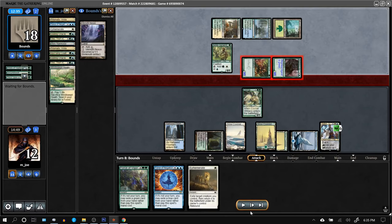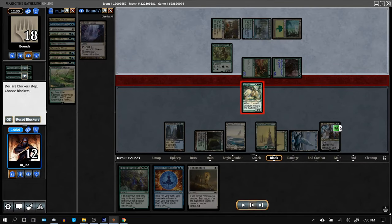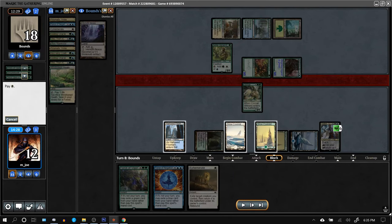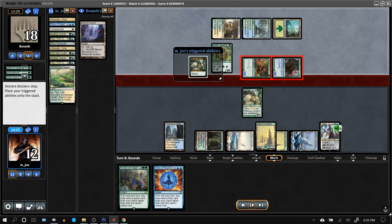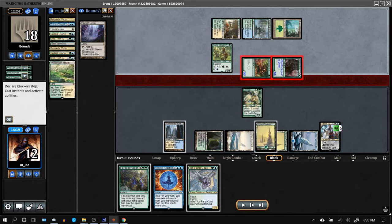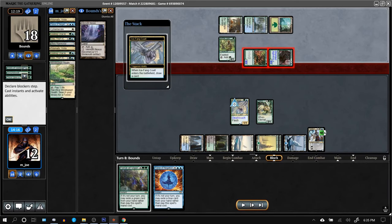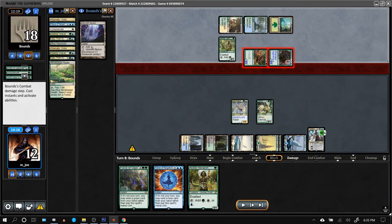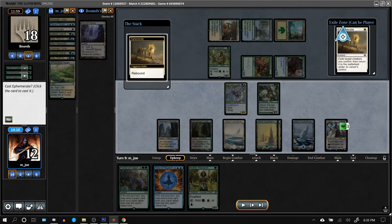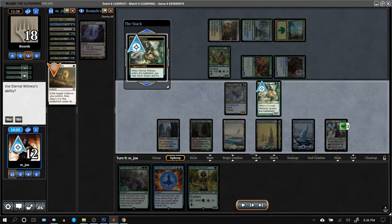Both creatures attack Teferi. I'm going to block and Ephemerate — Teferi can take three. I'll get Coiling Oracle back; it won't be able to block right now since blocks are already declared, but I'll have more blockers moving forward. Target the Eternal Witness, get back Ephemerate — this is what you should always do.